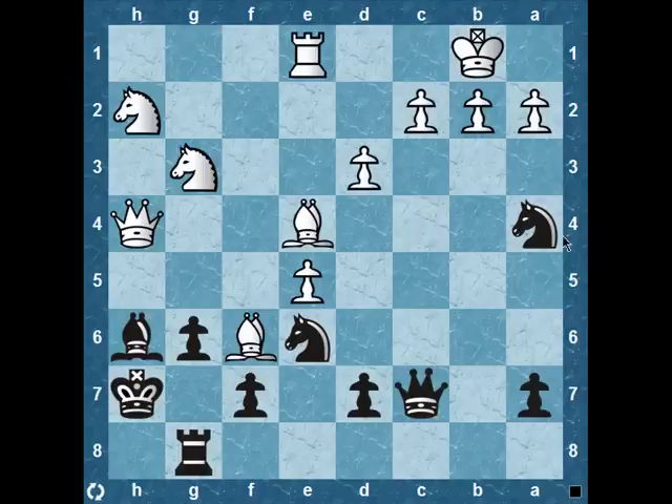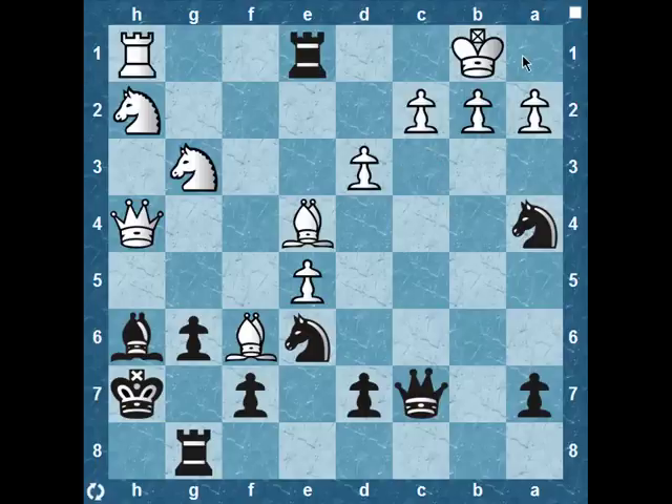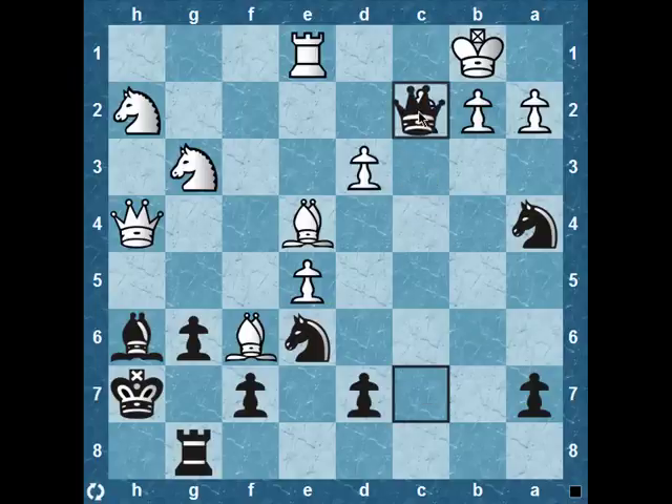I did look briefly at knight to c3 check, and in fact black does win if white took on c3 with b-takes-c3, but after king a1, there's no way to maintain the pressure — no forcing move — so I discounted that. There's a very beautiful way to intensify the attack now, and it involves a queen sacrifice: queen c2 check.